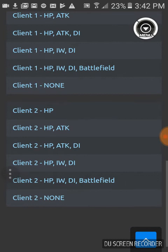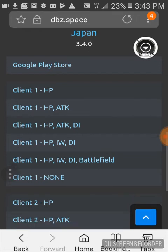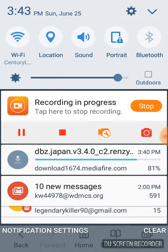Okay, so these are the hack version types. HP: you get infinite health. HP and Attack: you get like 10,000 or 10,000,000 hit points and you can nearly one-shot bosses. HP, Attack, and DI: DI is dice — you get one, two, or three, so if you're farming for medals just keep pressing one and go all the way through. IW is the best part — IW means Instant Win. As soon as you get to the boss and charge up your three characters, the boss is dead. There's also Battlefield, which I'm not sure about.